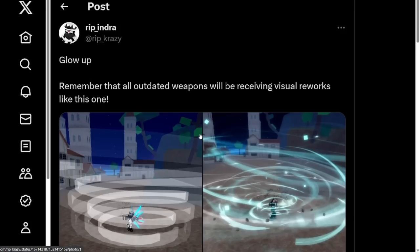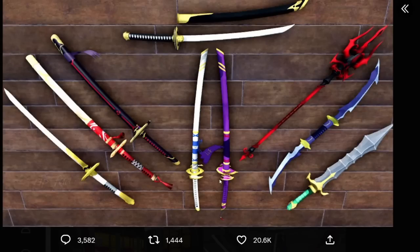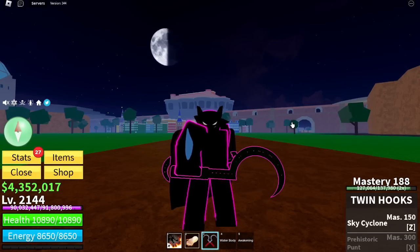If we go over to Rip Indra's Twitter account, it says 'glow up' — remember that all outdated weapons will be receiving visual reworks like this one. And looking at this image posted by Bloxfruits themselves on Twitter, we've got the Dual Katana, the Nermo Katana, what I believe is the Trident or Dark Trident, and something that looks like Triple — guys, this is fire. It looks completely different. It's going to have brand new visual reworks with a whole different appearance. I can't wait for the weapon rework. So make sure you stack up your weapons because your friends are going to have the cool weapons and you're going to be left behind if you don't get them now.